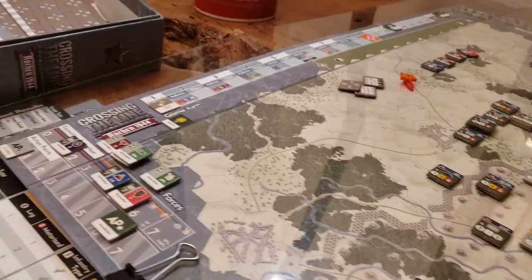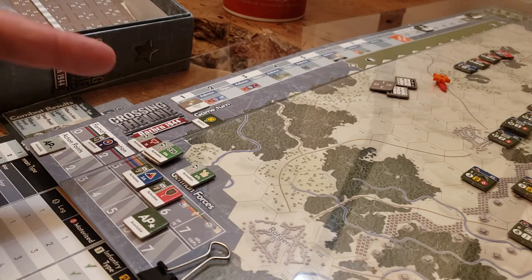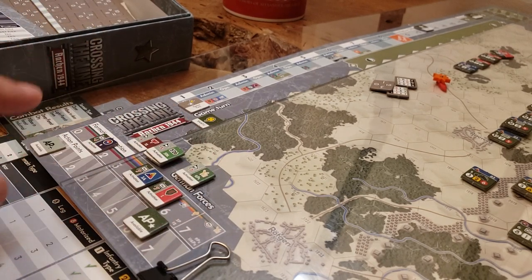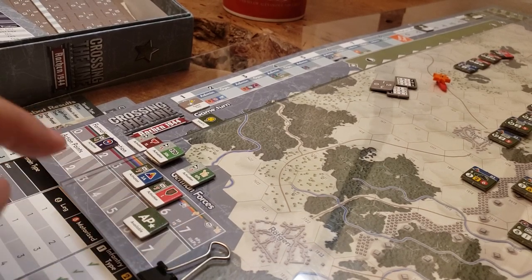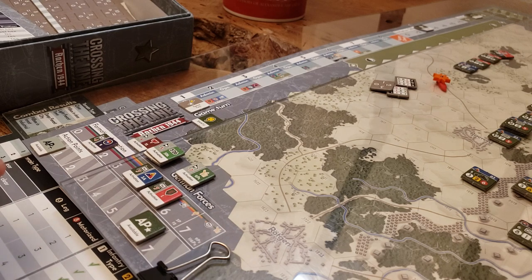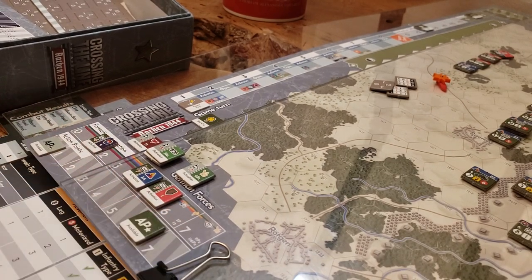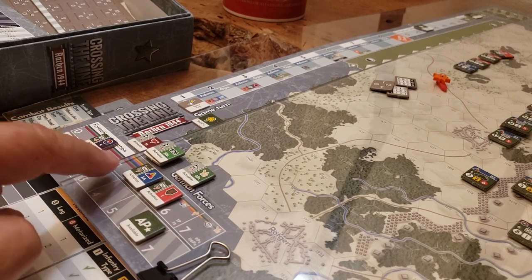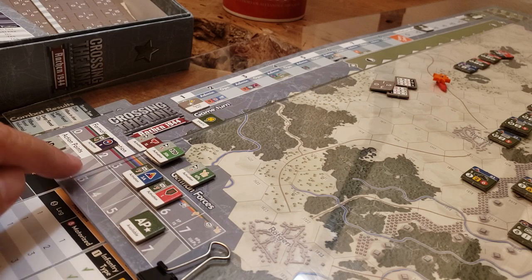The second thing that struck me as interesting — note I'm playing solo, so I've got everybody's stuff on one side; there's a track on the other side of the board for where the other side's pieces go. Each formation is capable of a certain number of activations in a turn, and they receive a variable number of action points per activation. That's driven by the formation's rating — if you're a seven and roll high on a D10 table, you get a lot of action points; roll low or get down to a two or three, you might only get one or two action points per activation.